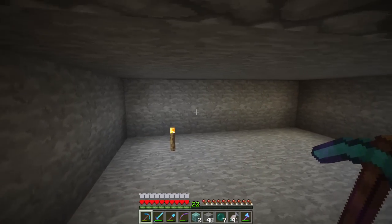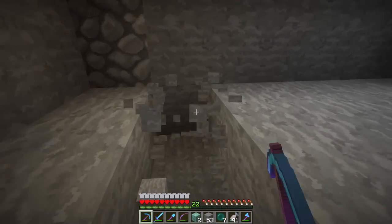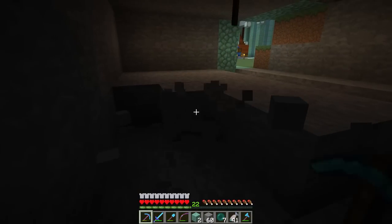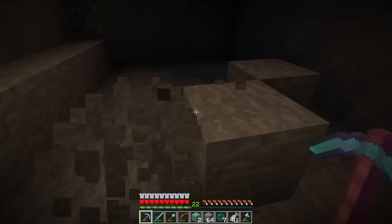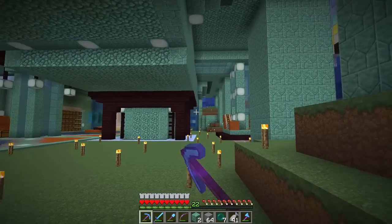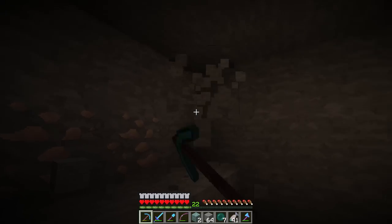Over here I think we're going to put a cactus farm. So we actually need to probably dig this out a little more. I'm just trying to get the farms to have all the colors, because we need all the colors. Why not have all the colors? I think the colors are good to have.